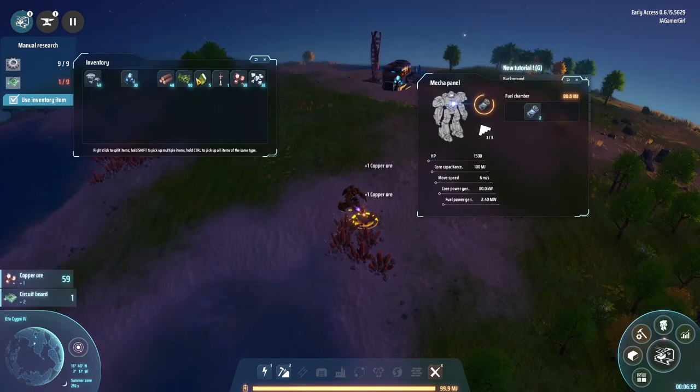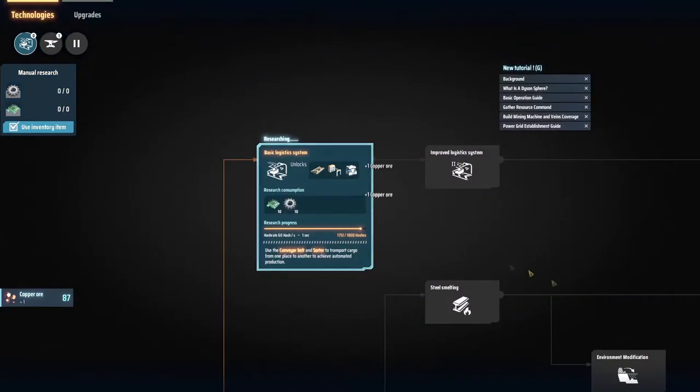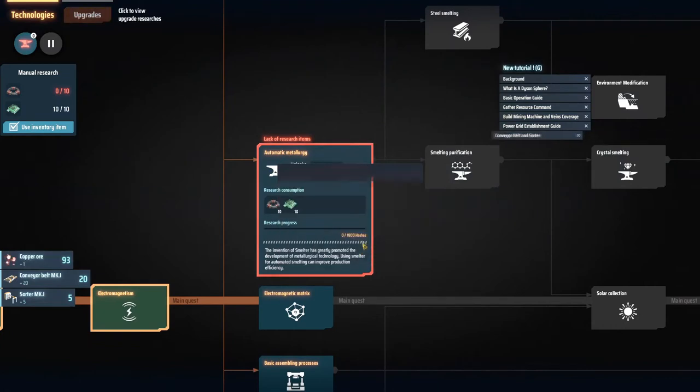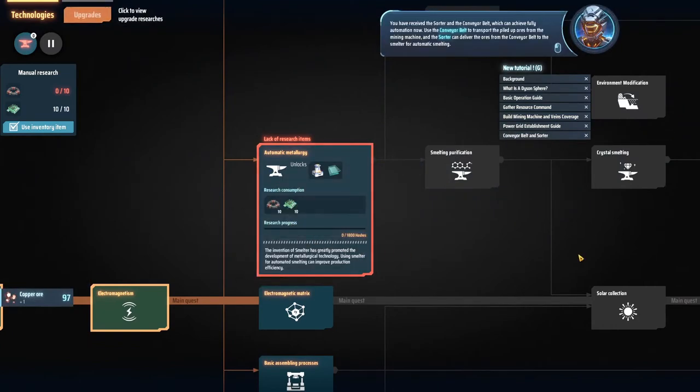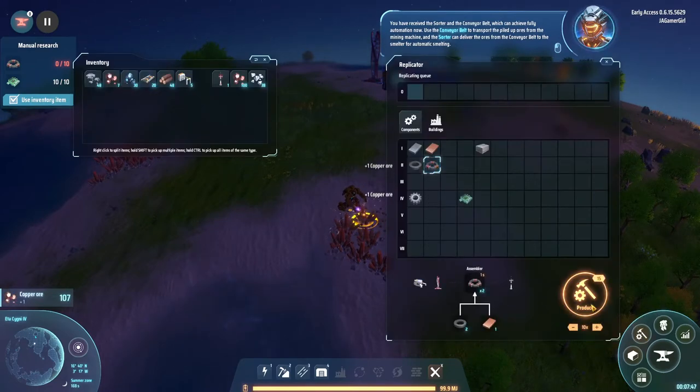And while we're staying here, let's go ahead and probe around. The next thing we need is magnetic components. You have received the sorter and the conveyor belt, which can achieve full automation now. Use the conveyor belt to transport the piled-up ores from the mining machine, and the sorter can deliver the ores from the conveyor belt to the smelter for automatic smelting.